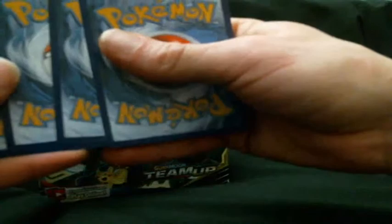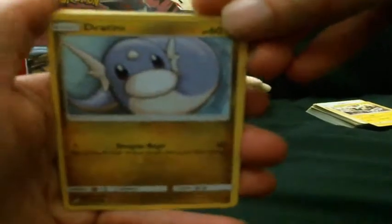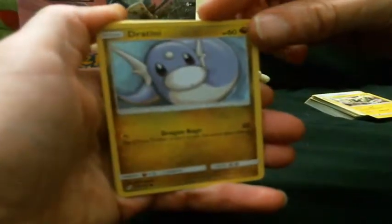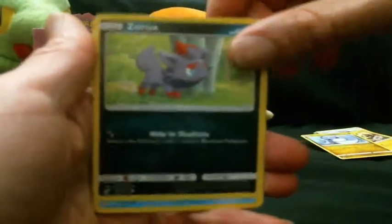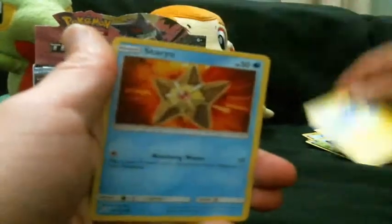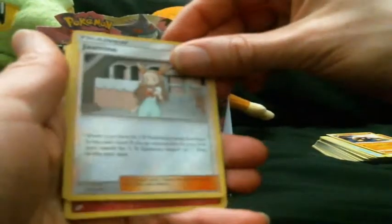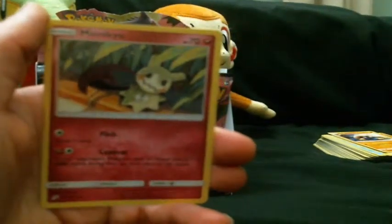I don't know how many cards I've collected from this set, but I'm enjoying it so far — except for the obvious repeating pattern they have with the commons. Eighth pack: Joltini, Zorua, Psyduck, Emolga, Stardew, Fire energy, Taurus, Torracat, Kabuto, Jasmine reverse, and a Mimikyu rare — I like how he's just chillin among these plants, that's kind of cute.